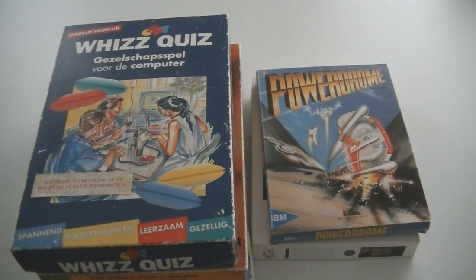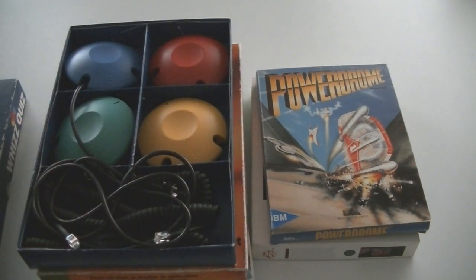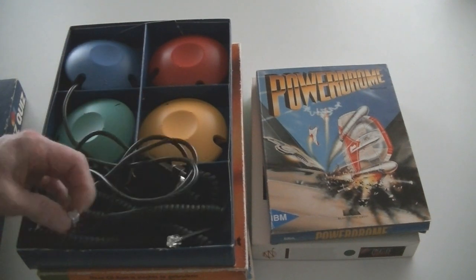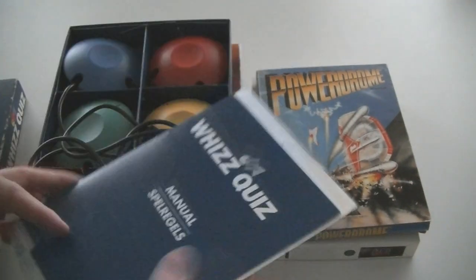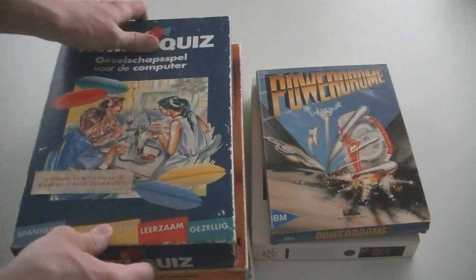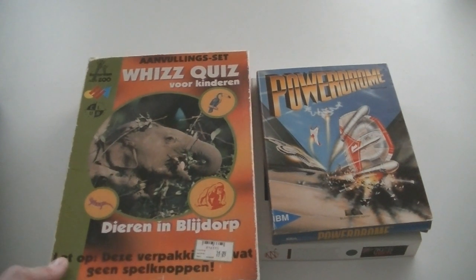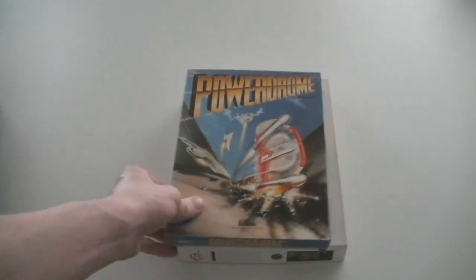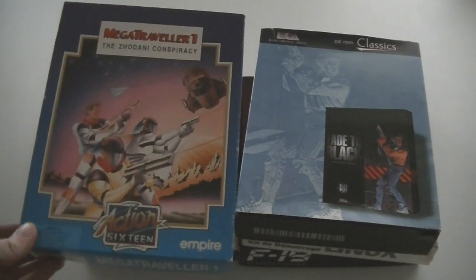What you see here is something really special — I had never seen this before, nor heard of it, and the guys I asked had not seen it either. This is some sort of prehistoric Buzz — it's called WizQuiz. Check out the box: it has four big buttons you can connect to your computer with cables. It has a manual and a game. So this is a really old kind of Buzz game — really special. And these are expansion sets: Animals in Blijdorp — a Dutch zoo — and a thousand questions about random stuff.